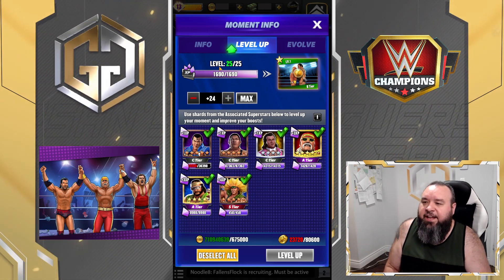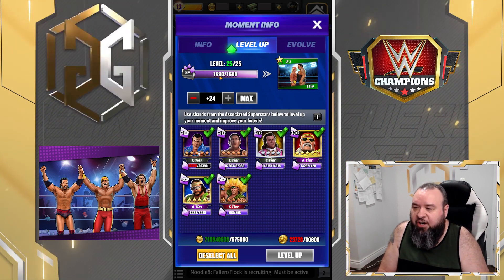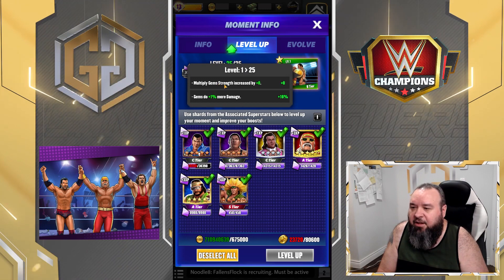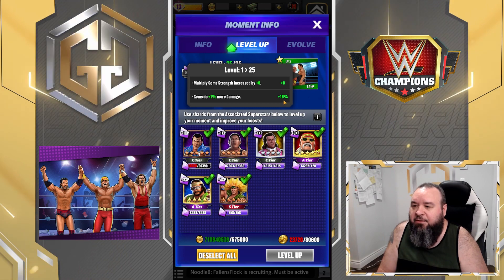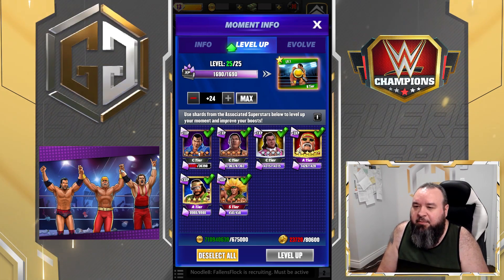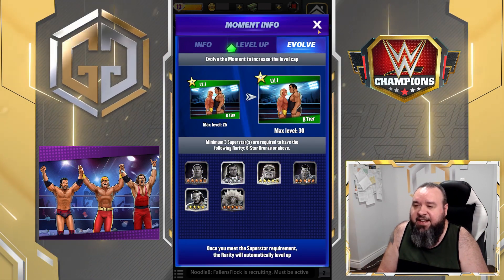To get this moment to level 25, it would cost 1,690 shards. At level 25 the gem multiplier is apparently still at zero, but gems now deal 17 percent damage. I'm guessing it probably goes to plus one at level 30, but I can't see that far since I can't get that high yet.